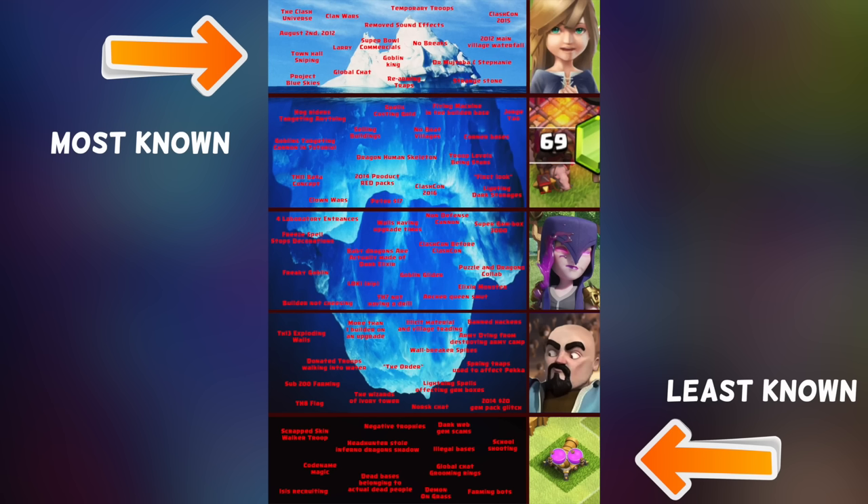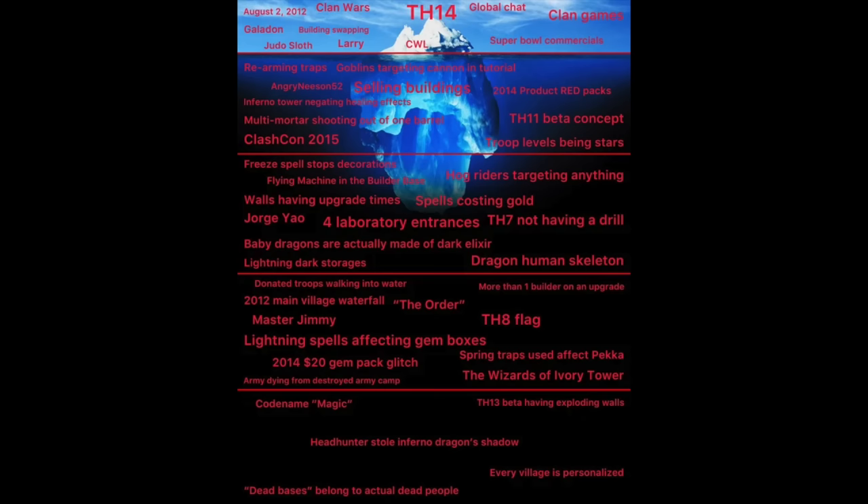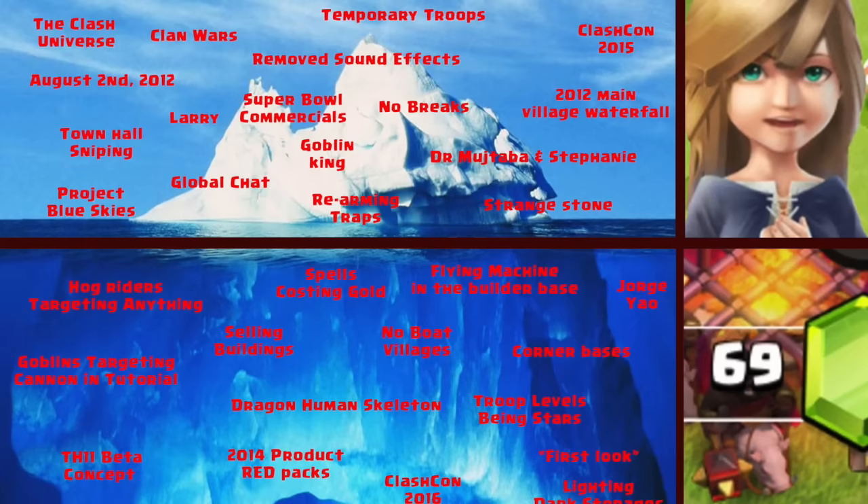You know, these charts where you list stuff from most known to least known. Now I'm gonna give credit where it's due before I get crap on. This all started when I found this iceberg created by Cherub Boy. Nobody seems to have made a video about any iceberg for Clash of Clans, so I took that chart, removed a lot of stuff, and added a crap ton of my own stuff. Basically making my own chart.